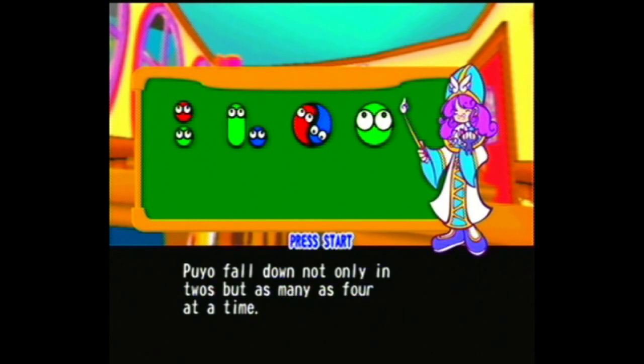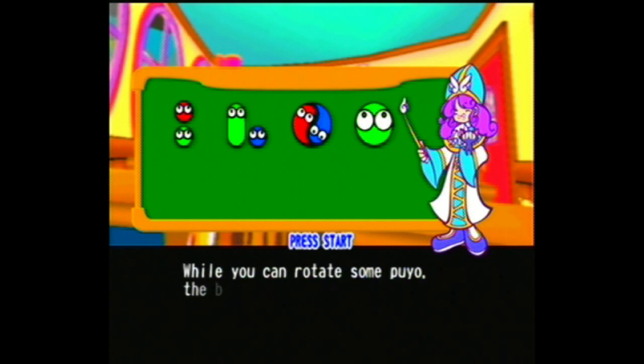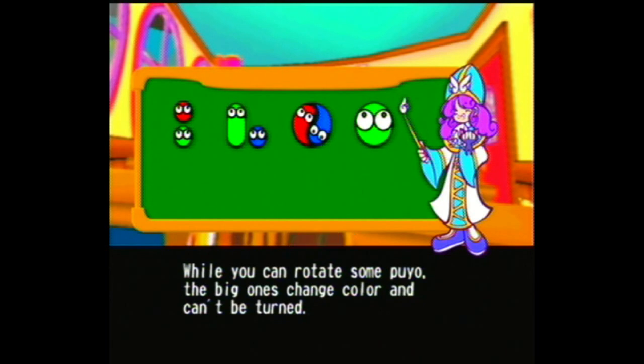Puyo fall down not only in twos, but as many as four at a time. While you can rotate some Puyo, the big ones change color and can't be turned.